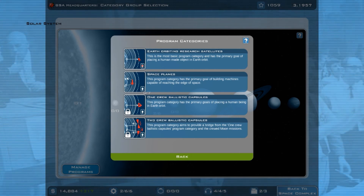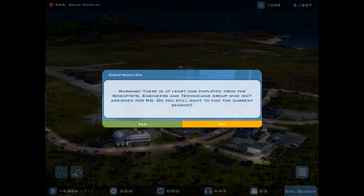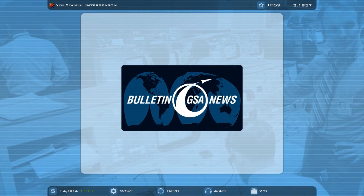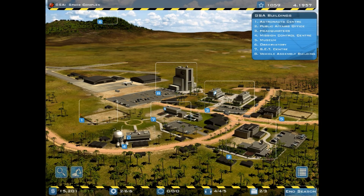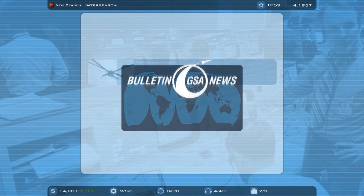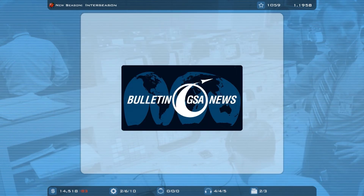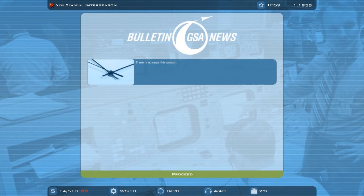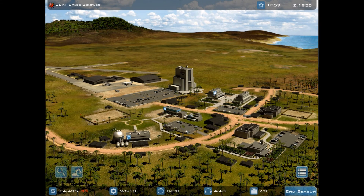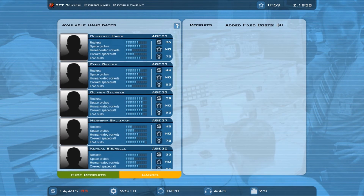I want to get on to crew ballistic capsules, so that should be quite fun. Proceed, proceed, proceed - I might just upgrade that. And yes, proceed, proceed, proceed, end season, proceed.